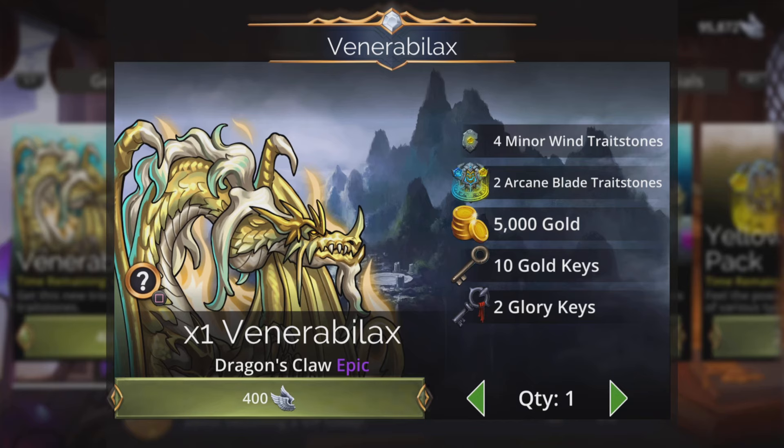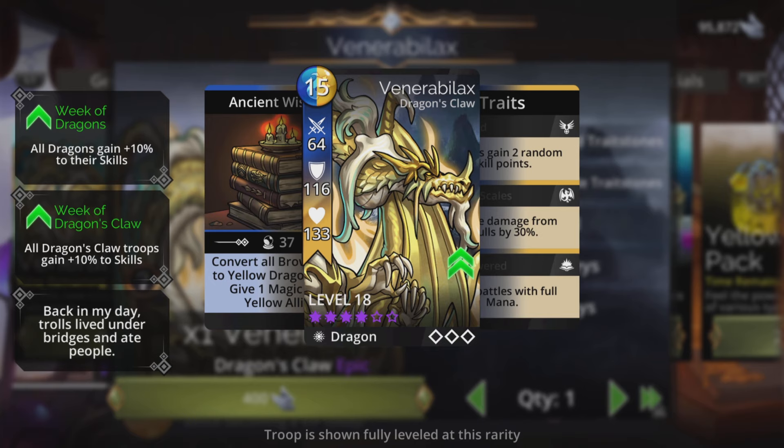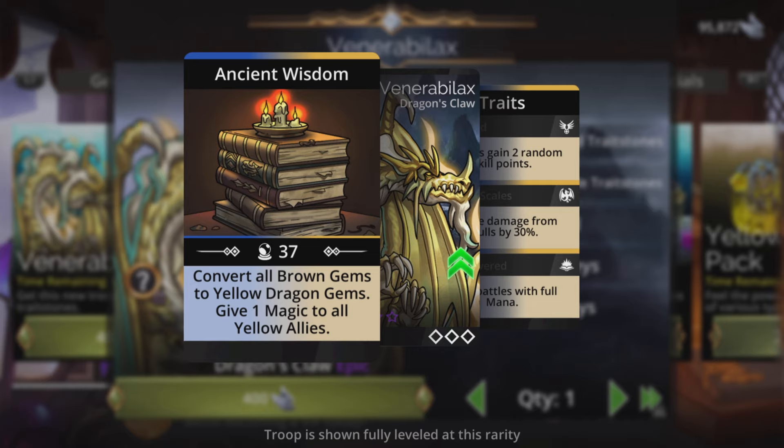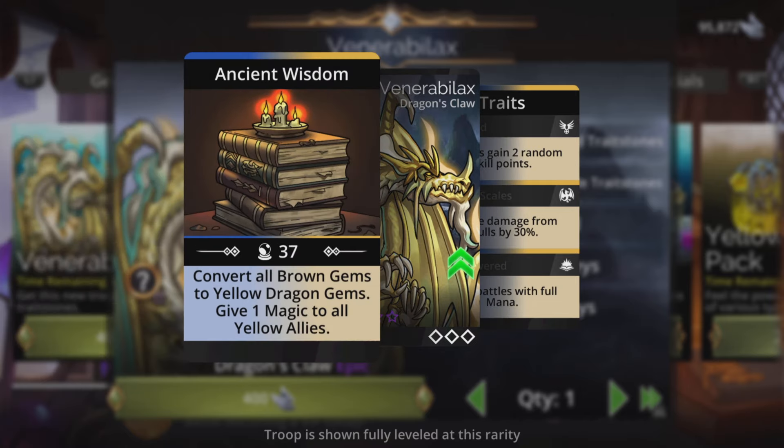Venerable X - let's take a look. Saw this in the spoiler video and I really like the sound of it, so let's take a proper look at it and give it a rating. Uses 15 mana, converts all brown gems to yellow dragon gems. That's brown to yellow with the effect of dragon gems, which don't just match but they strike downwards, collecting even more mana, and give one magic to all yellow allies. And he is yellow, but it's not going to affect his magic because of the way his spell works.